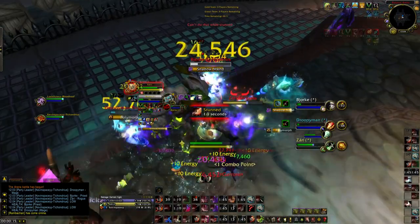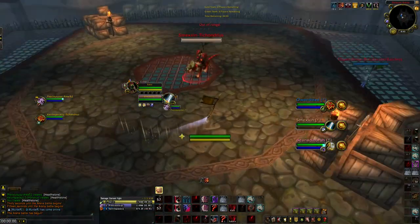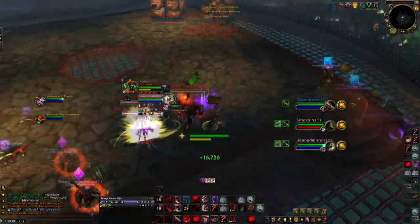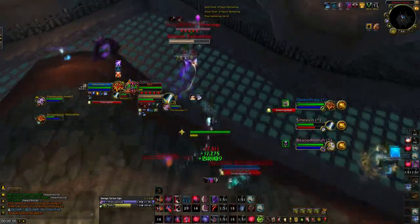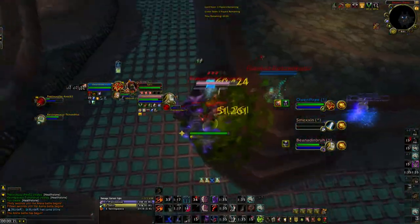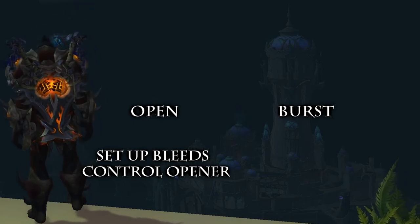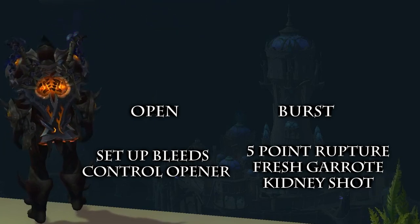Stacking your cooldowns like this is sometimes valuable, but in other situations it's best to cycle through them. In some situations, it's better to shut down your opponent's openers — here I throttle the two melee DPS by sapping them, I got Berserker Rage from the warrior by doing so, and then I sap the Shaman. After that I put Cheap Shots into the melee because they're popping their CDs off their mounts. When there's an enemy Ret Paladin, your spread pressure is severely hindered because Ret Paladins have an aura that will cleanse your poisons, making your bleeds not regenerate energy. So an opener is very situational, but mostly consists of setting up bleeds, controlling momentum, then setting up for a burst with a 5-point Rupture, refresh Garrote into a Kidney Shot, then Kingsbane, Exsanguinate, and or Vendetta.